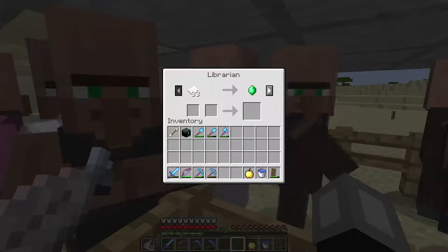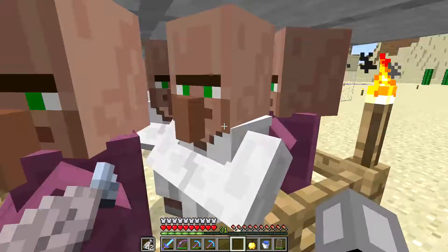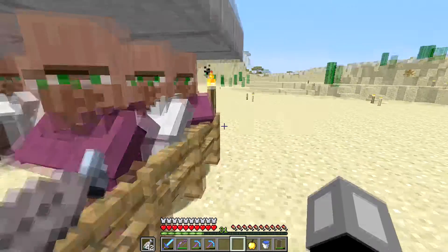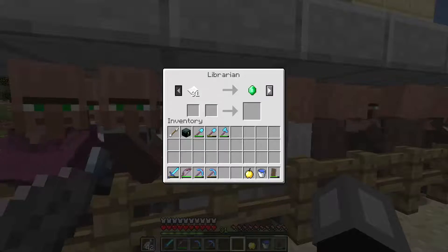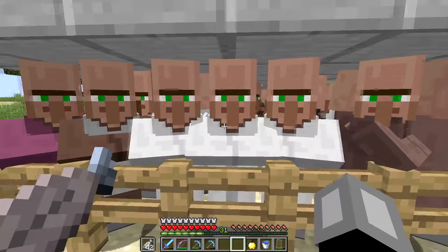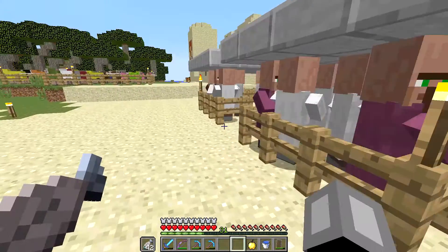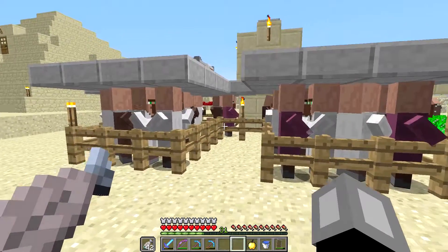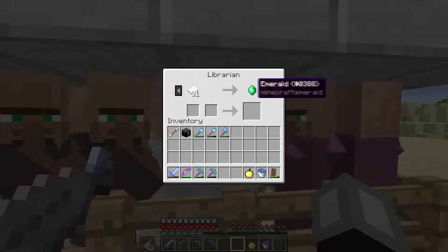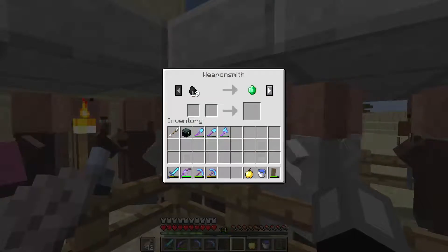Punch, that's good. Fire protection, fire protection, that's really good. There was a Fortune 2 villager somewhere. Flame is good, thorns, flame. There was a good villager, I need to find that later. This is Aqua Affinity, that's good. Lots of villagers, I can start trading for these at some point.